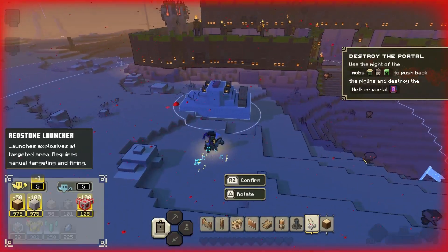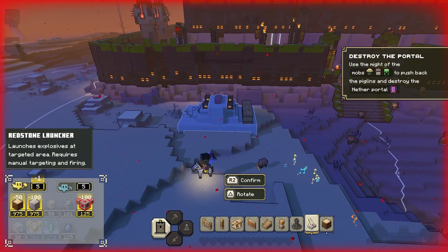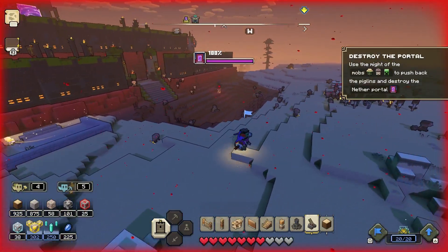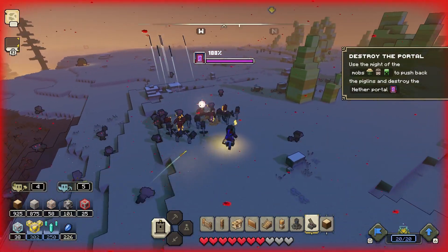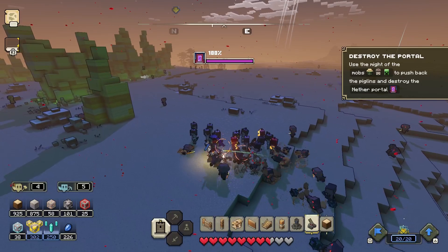I'm going to build a redstone launcher — placing it down as close to the portal as I can. I get very lucky and can build it right next to the portal, which means it will actually do damage to it directly. Now I've got my skeletons here to fight off enemies around me so I don't lose troops.